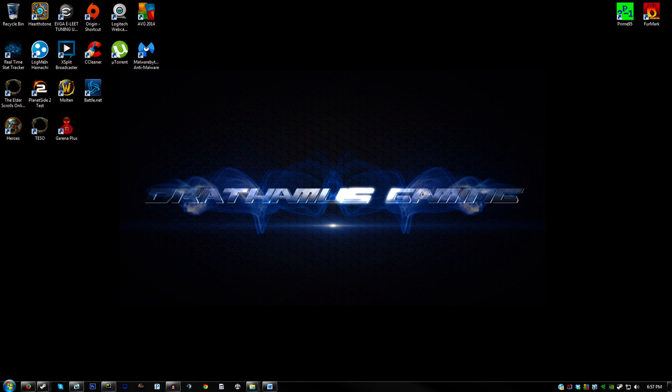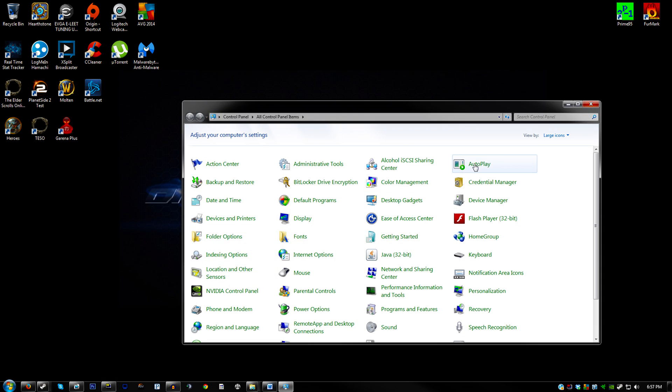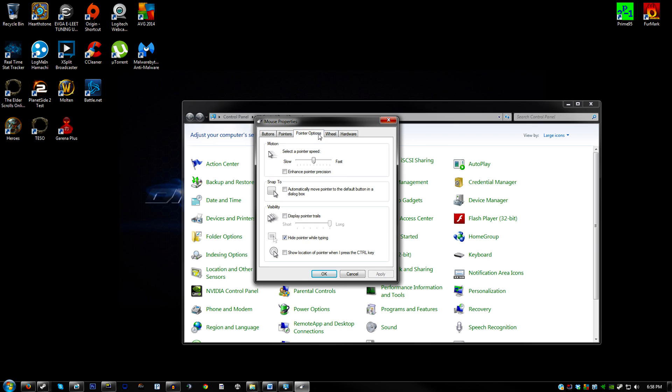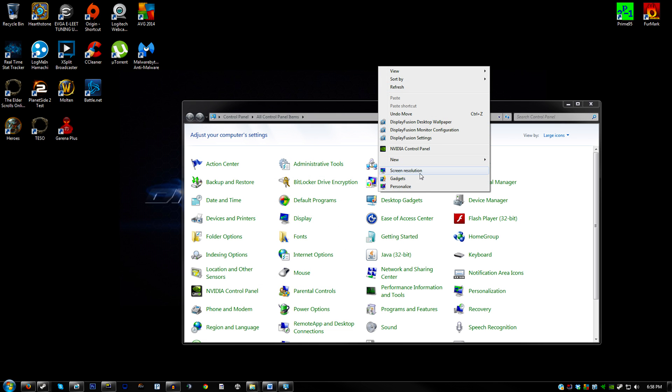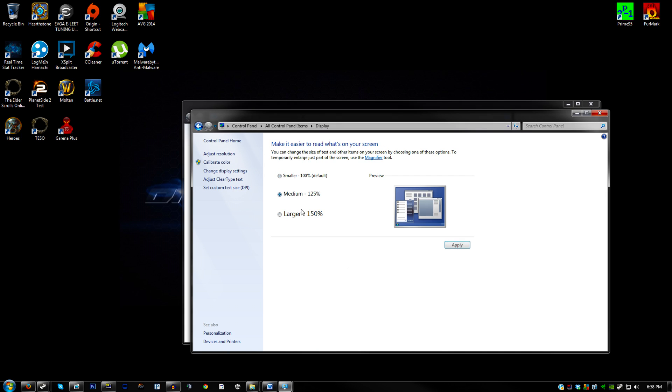In order to fully remove any mouse acceleration or odd miscalculations of mouse movements that your operating system imposes, you'll have to jump into the control panel. Go to your mouse settings and click on the pointer options tab. From there, disable enhance pointer precision and drag the slider completely to the left, then move it over to the right and place it on the sixth notch of the 11 present. Click apply, close the window, then open your display settings via right-clicking your desktop and going to personalization and display. Make sure the display percentage is listed at 100%.